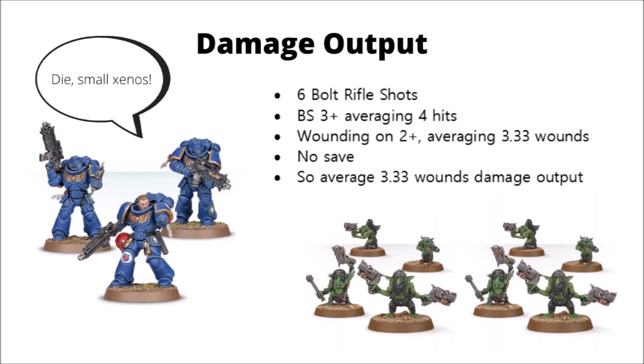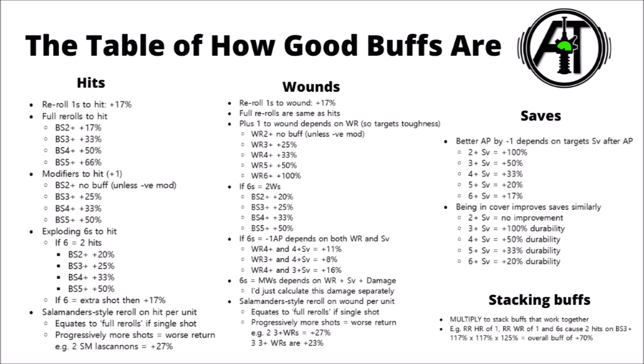So here we have a big table showing how good basically most of the buffs to hit, wound, and against armour saves are in the game, and then a little bit about how stacking buffs interact — so how you can calculate how much better your unit is getting.